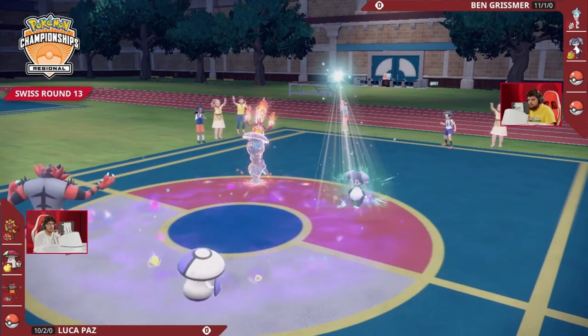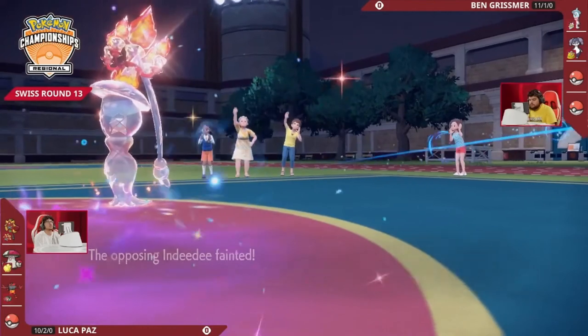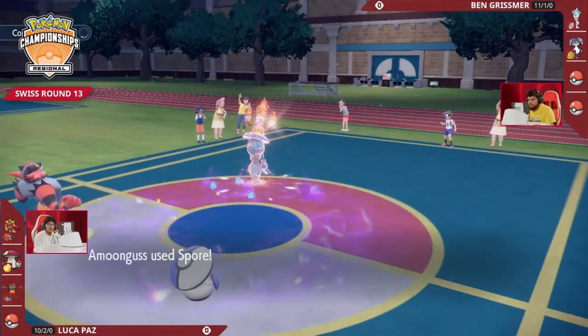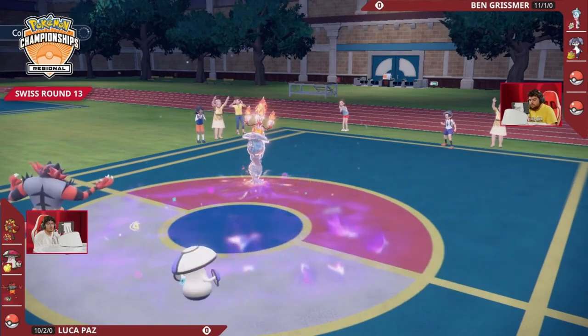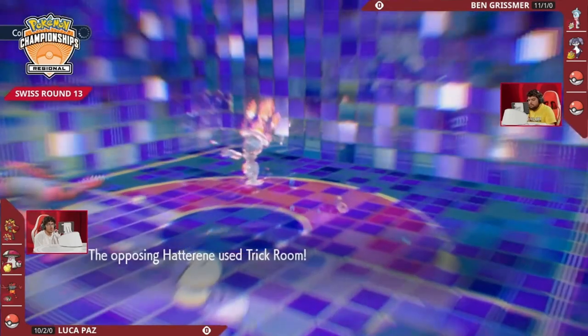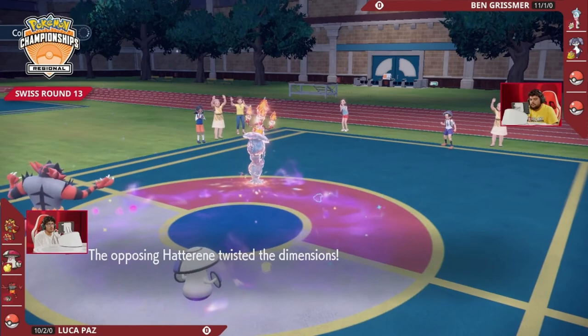Indeedee will Terastallize here, turning into the Fire-type, and here's a Healing Wish from Indeedee — it's just going to knock itself out and try to send in a Pokemon safely to heal. But here is Amoongus using Spore into Hatterene's Magic Bounce, bouncing it back, though it does not affect Amoongus. Hatterene uses Trick Room, and this is a setup for Ben to be able to safely get in a Trick Room sweeper.